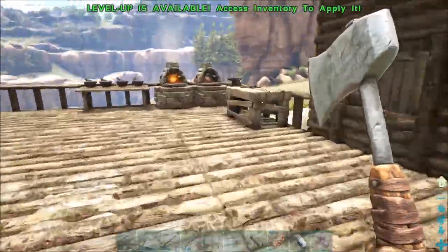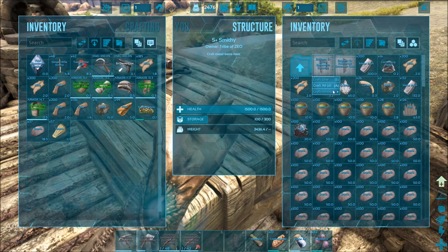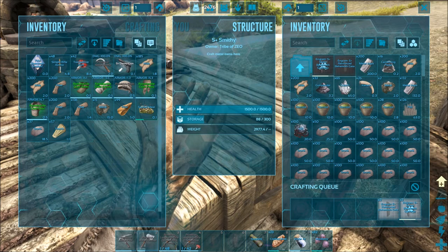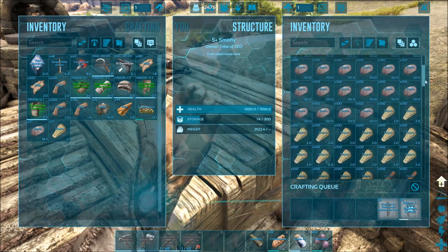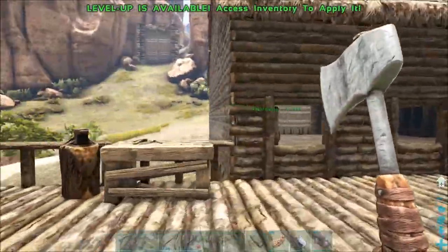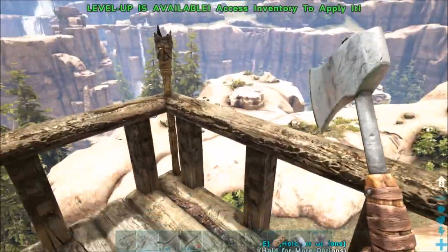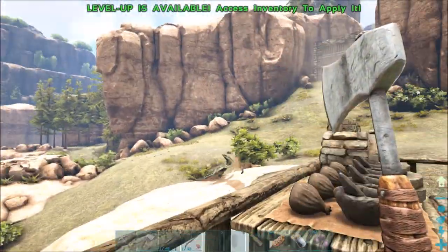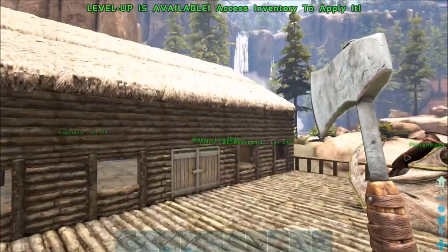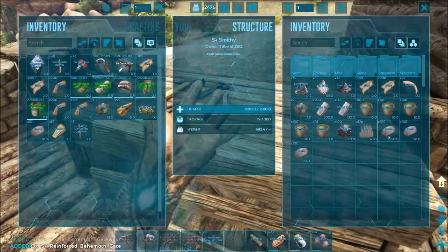Okay, I got everything gathered up and it kind of depleted all my stores to be able to craft. Go ahead and do three of these and three of those — so we got those all crafting up now. That kind of depleted my stores because I was hoping to have a lot of stuff. That's why I gathered a lot — to be able to craft the fence foundations and everything. It's well worth the behemoth gates; I can always just gather more materials. Let's see if they're done yet — and they are, okay.